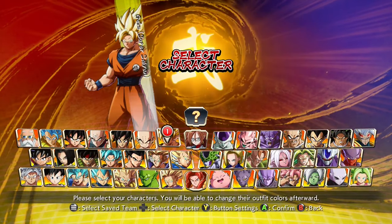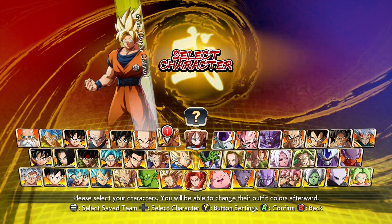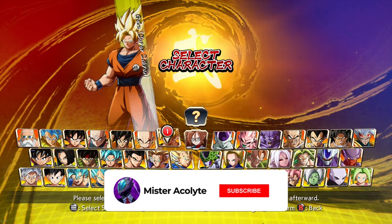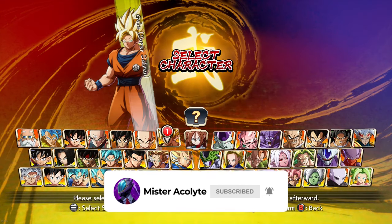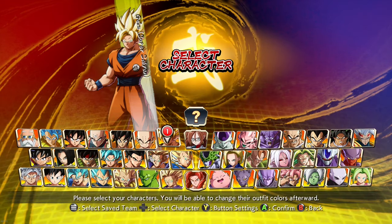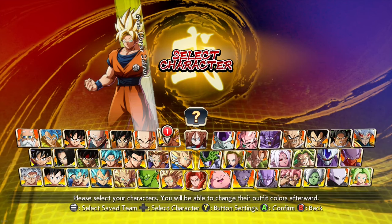What's going on guys, Mr. Acolyte here and today we are doing a team building guide for the current version of Dragon Ball FighterZ. The focus of this guide is to break down every character in the game and give you my recommended positions as well as the recommended assists so that you can have the knowledge you need to build the best team that works for you. There are a lot of characters in this game, so let's jump right into it.